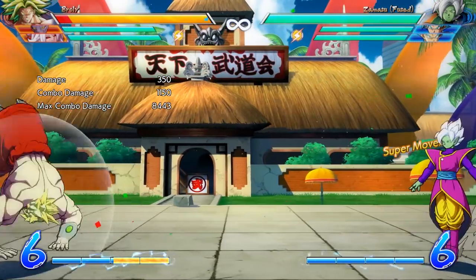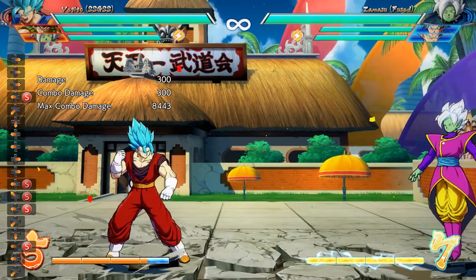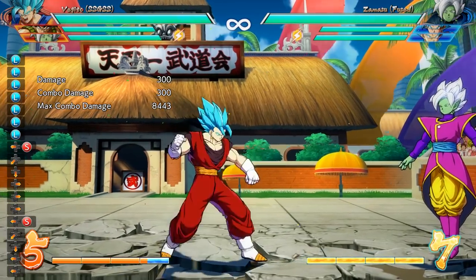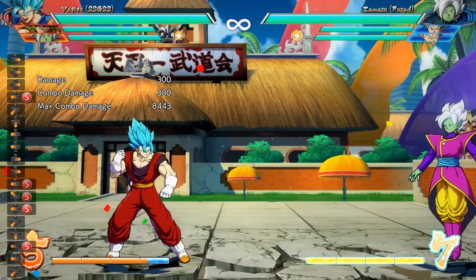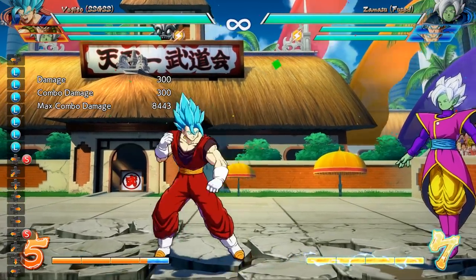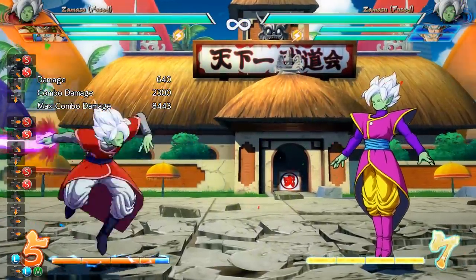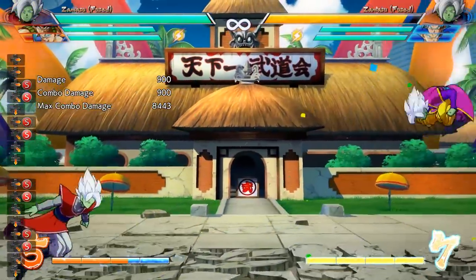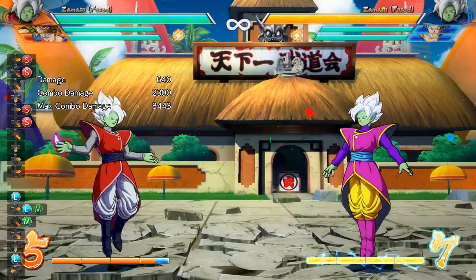Vegito's barrier got a little bit faster and is less punishable when whiffed. His throw also got some invincibility to jump attacks — anti-air properties seem to be a big theme with this patch. His aerial Spiral Hero Shot into Vanish is no longer airtight, which is unfortunate. The last character of the patch is Fused Zamasu, whose jumping light got a hitbox buff, and his assist and Divine Order got a lot faster. That's pretty much everything important from this gigantic patch.